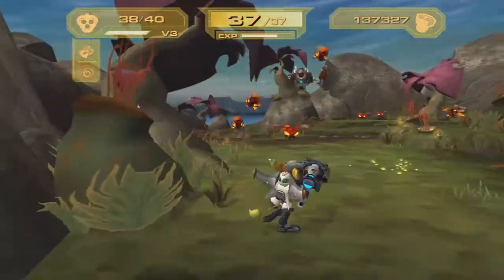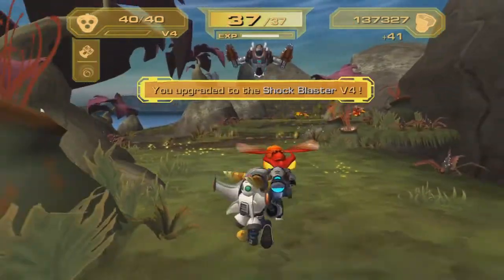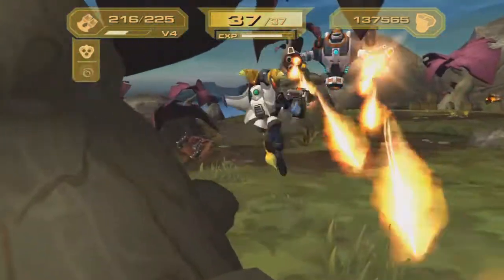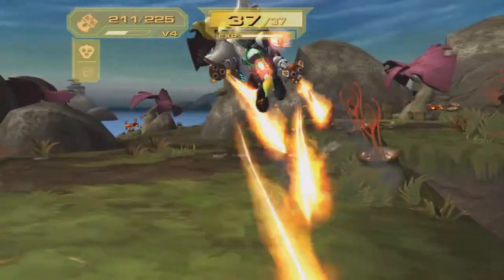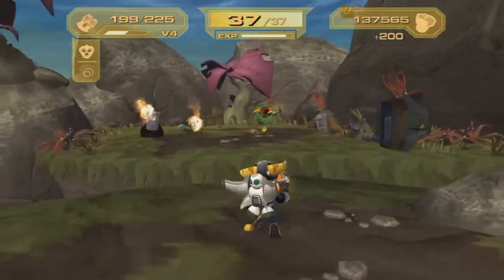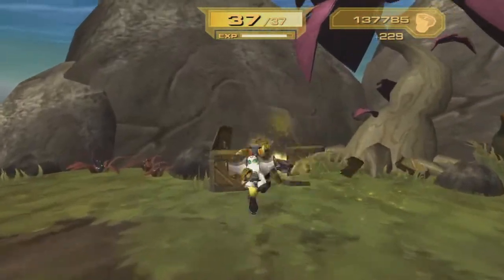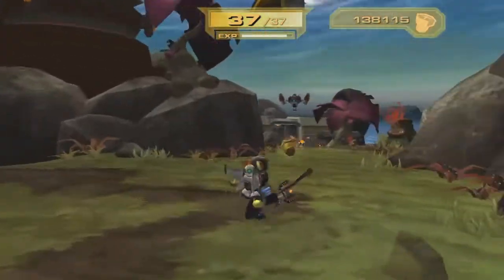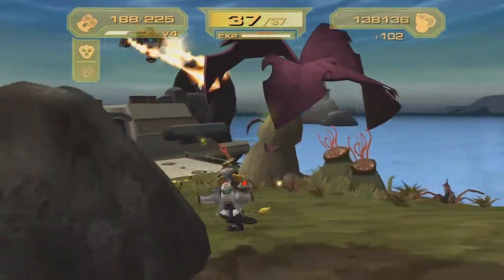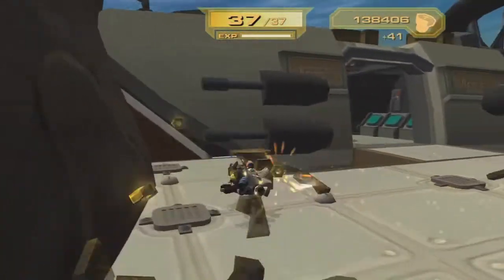Let's use the shock blaster. Wow, we upgraded the shock blaster! Now we'll switch over. I have a feeling we're going to be going through a lot of this ammunition, but the good thing is we'll find various ammo boxes along the way. There are two different paths you can go — I chose to go this route first. It's really all up to you guys, whatever you choose.